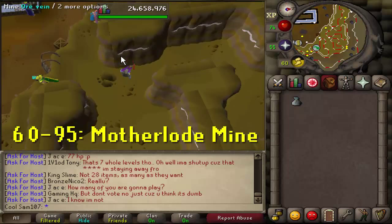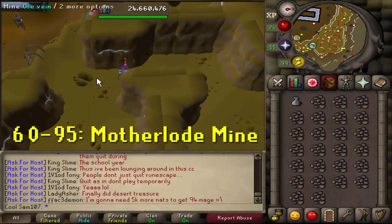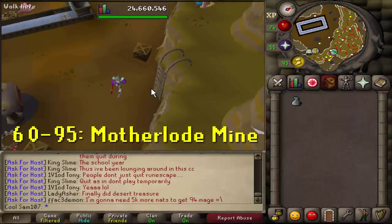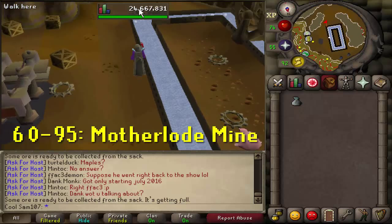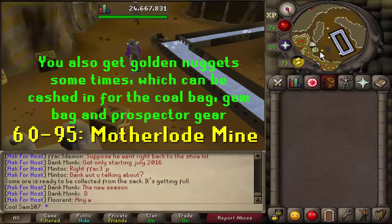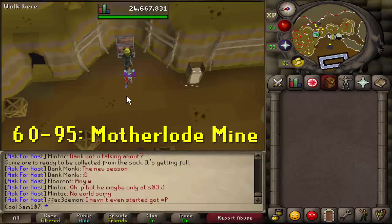Here's how the Motherlode Mine works: mine the ore veins — it's quite AFK as you just sit back and occasionally get double ores from one vein. Once you have a full round of 26 pay-dirt, deposit it in the hopper. If it's not working, wait for someone else to fix the wheel. After completing four rounds of 26, you'll get a message saying the sack is full — collect your ore, head to the bank, and start again. XP rates range from 30k at lower levels up to 45k per hour at higher levels.